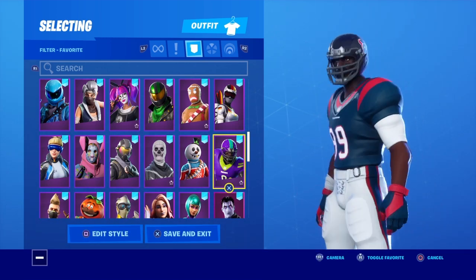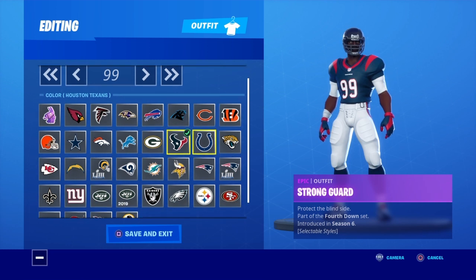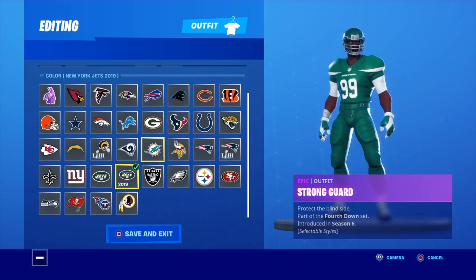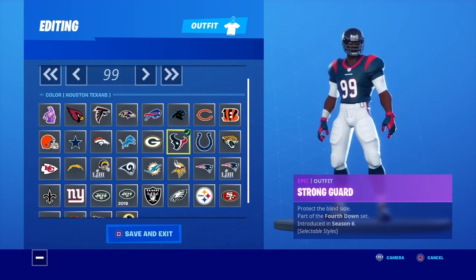Lucky Rider, Mary Marauder, Mogul Master Germany, Strong Guard. I had the Texans team skin on because there's this YouTuber called Texans and I was in his fashion show. He really likes the Texans football team, so I was using it because we were doing a sports theme.